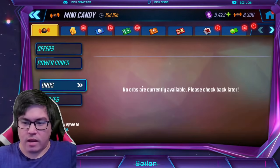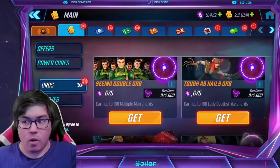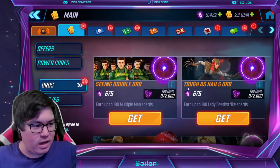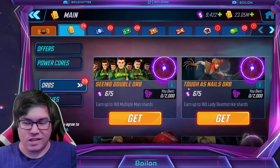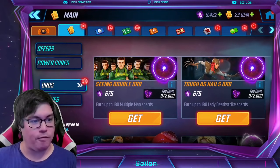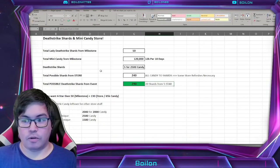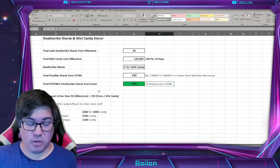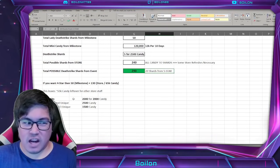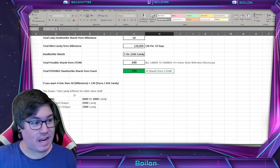So how can you get that five-star? For light spenders, you'd need about 20 more shards, which means roughly 10,000 more candy. You could buy the candy offer three times — it's probably about five US dollars each, so around 15 US dollars total. Alternatively, if you go into the Lady Deathstrike orb and want to spend power cores, the Tough as Nails orb costs 675 power cores. Depending on luck, it could take two or three orbs, and six is the bare minimum.